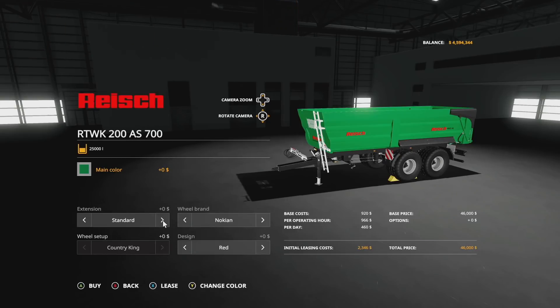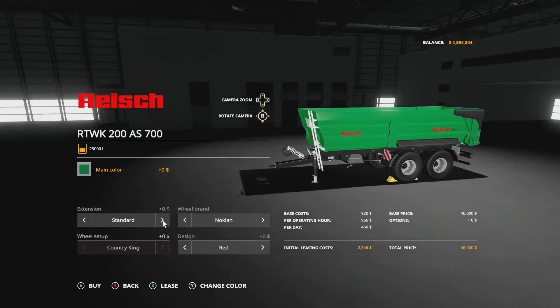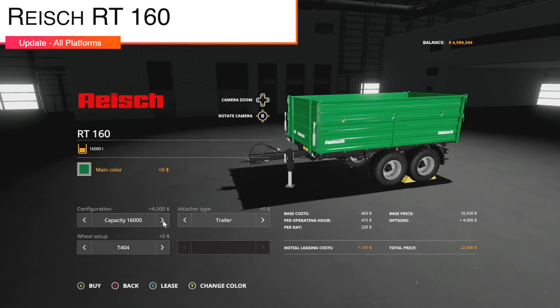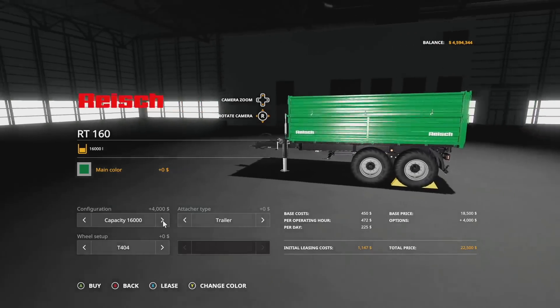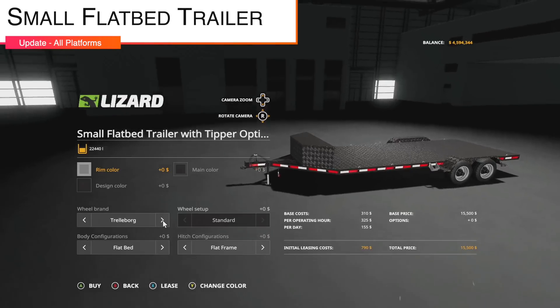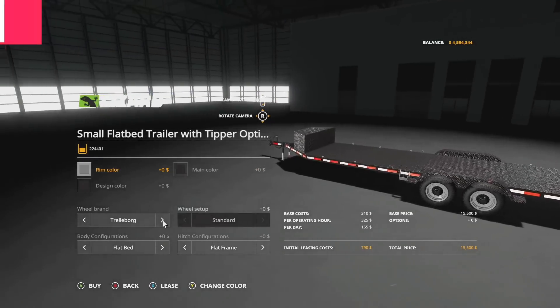We've also got an update to the Reich RTWK 200 AS 700 — version 1.001. Changes: fixed wheel size, changed the wheel configuration name, added configuration prices, fixed the flickering decal, fixed flying faces, and fixed the rim. Next is the Reich RT160 — version 1.001 — fixed the texture issue and spring holder visibility.